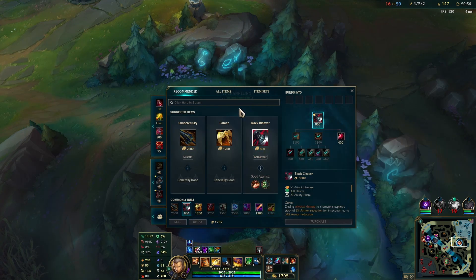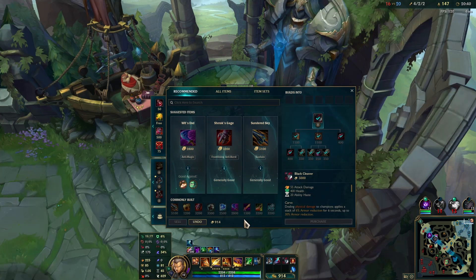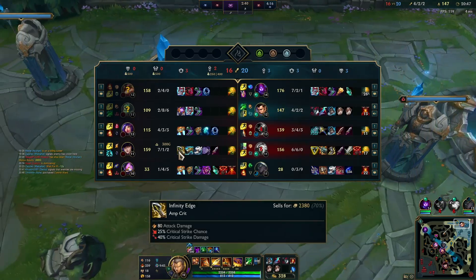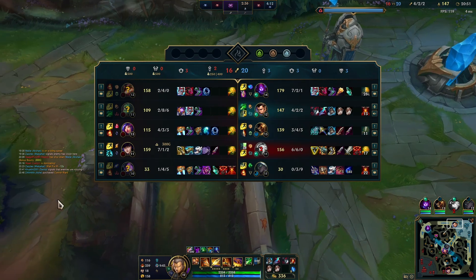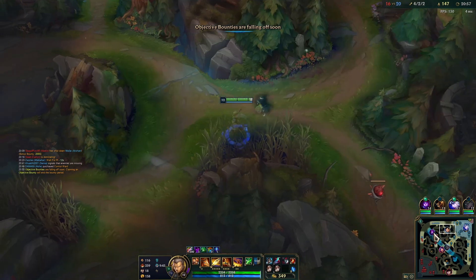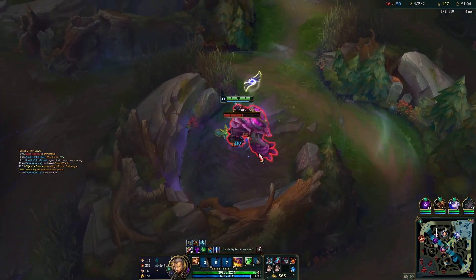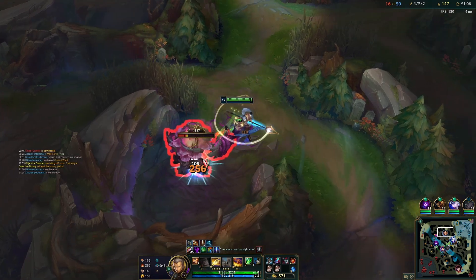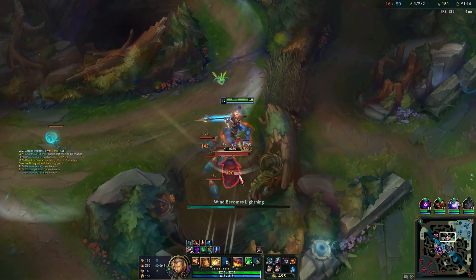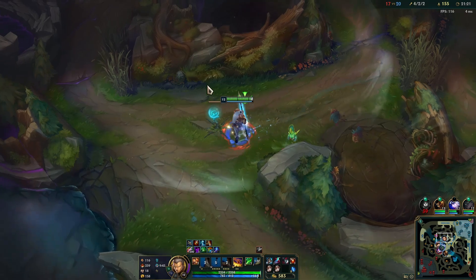We're back — get Black Cleaver. Next we're going to go into Spirit Visage for the healing. We might need armor against Caitlyn though — maybe we'll go Death's Dance, double armor, just for the Caitlyn. I was going to go Spirit Visage because of all the AP damage, but funnily enough the one AD champion is doing the most. Spirit Visage is also good for the healing on your passive — every third strike. By the time you have the HP from Spirit Visage, it's probably an extra 40 healing per third auto.